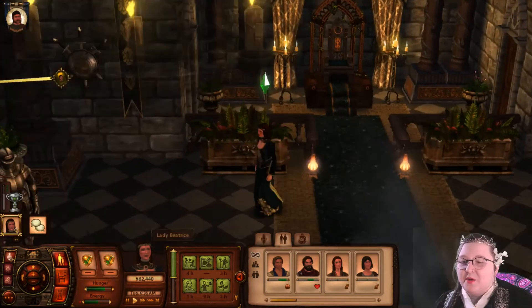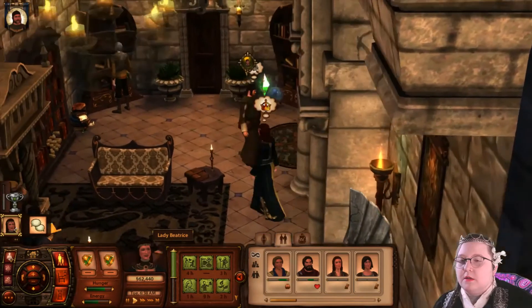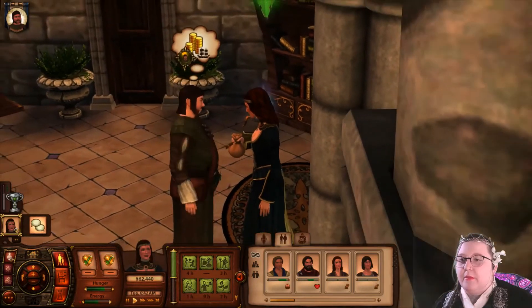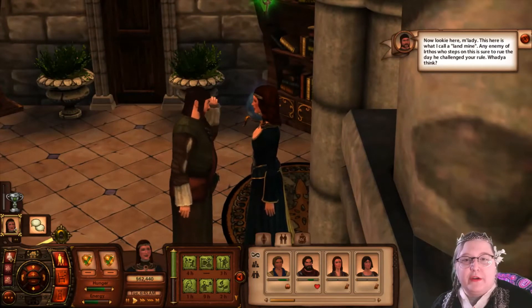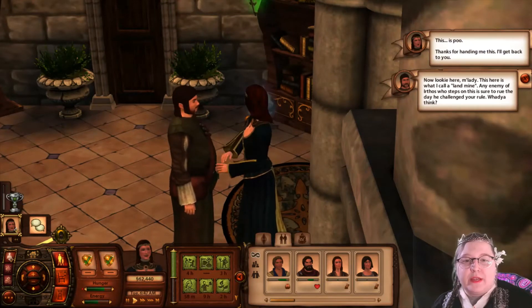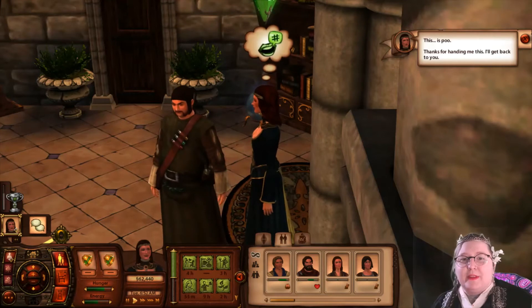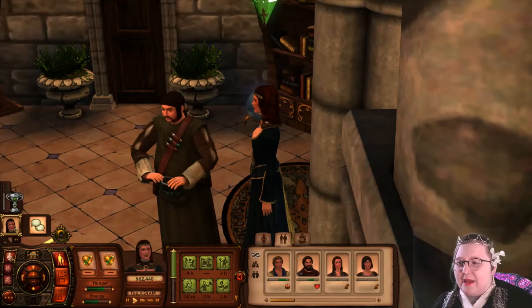We'll do what we're supposed to do. The inventor says: 'A rare mineral has been found with unknown properties. This is called a landmine — an enemy of Erthos who steps on this is sure to rue the day they challenge a rule. What do you think?' This is poo. Thanks for handing me this, I'll get back to you. Did he just hand us a bag of shit?